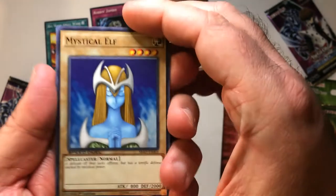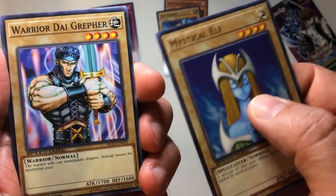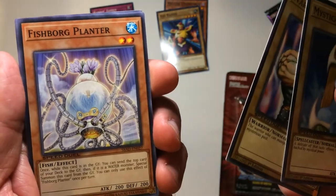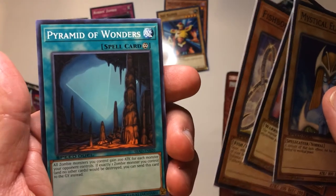So let's do monsters, traps, spell. Next pack. Mystical Elf, Warrior Diagrafer — it has a cool YouTube lore video you can check out — Wood Planter, and a Pyramid of Wonders.